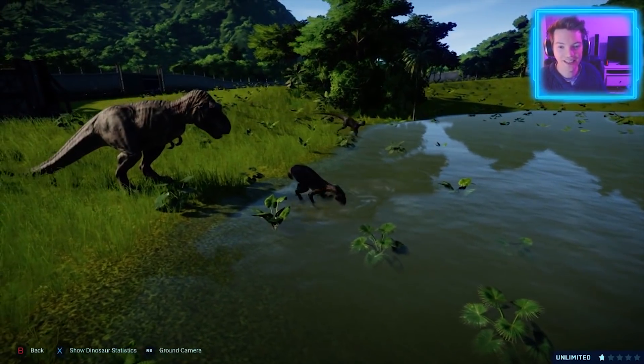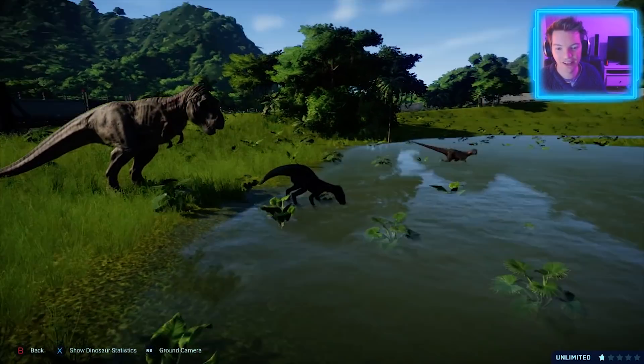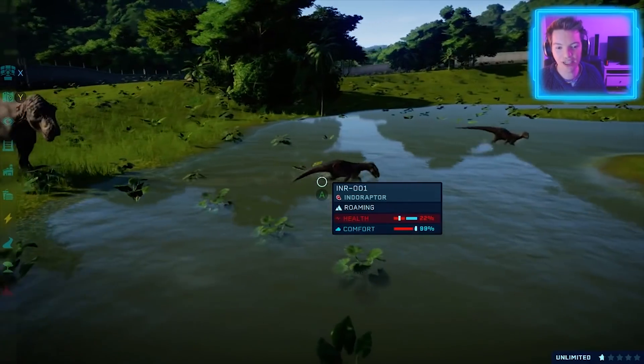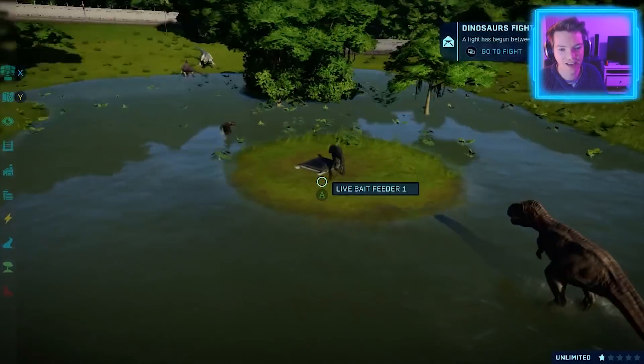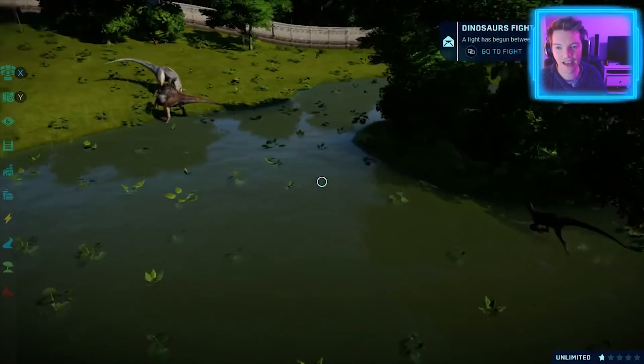But he's got a friend! He ain't looking too happy though, he's a bit upset. 22 health. How'd the Rex go? 49. Okay, I think the Rex had that one in the bag. I want to see the Indos gang up.